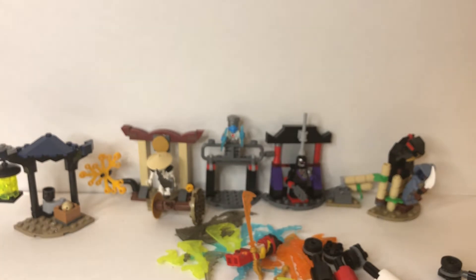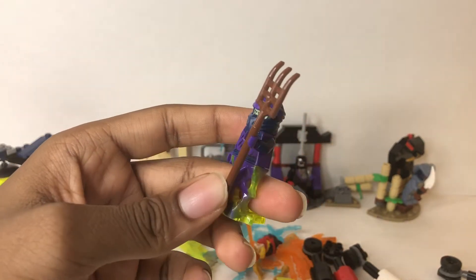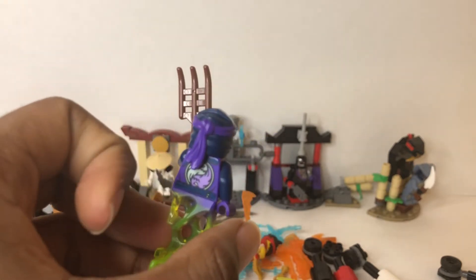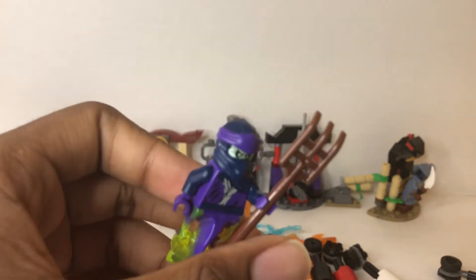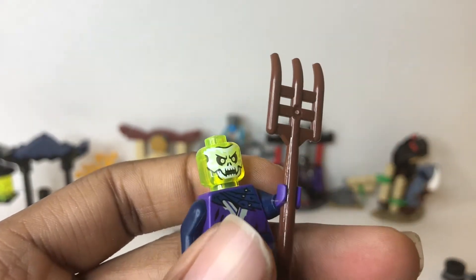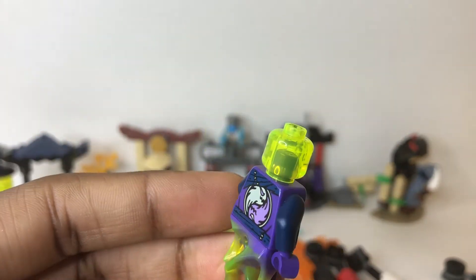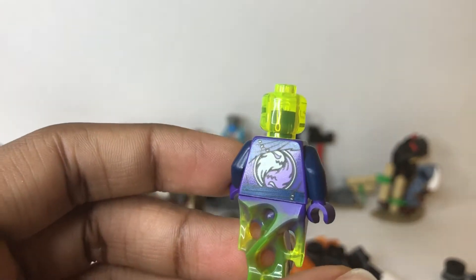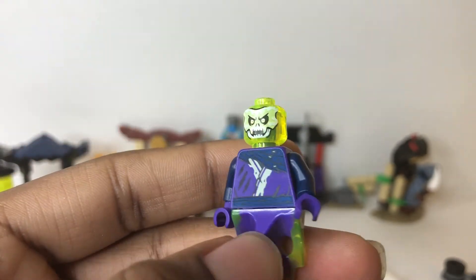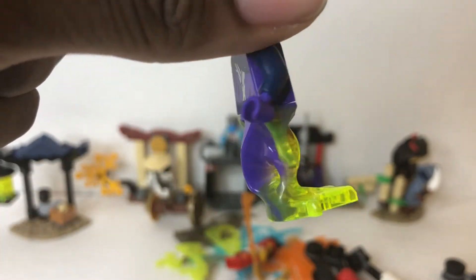The minifigures that come with it are just a random ghost who wields a little pitchfork or rake. This is the legacy form of a ghost — looks really cool. I like the mask, the legacy mask in these colors: dark blue and purple. Underneath is his ghostly face. He's got an evil yin and yang symbol on his back and ripped, tattered-up clothes. He has the ghost swirly legs.